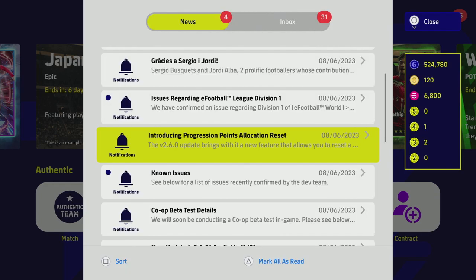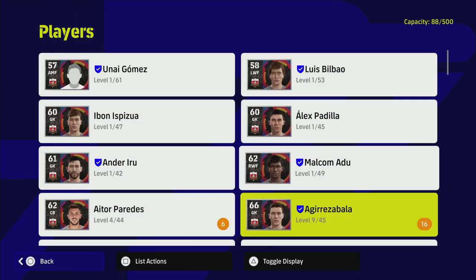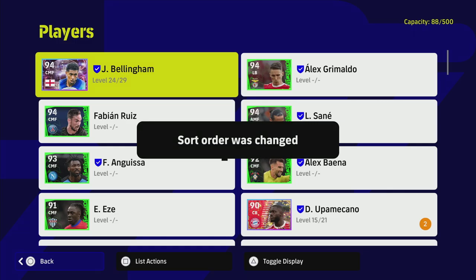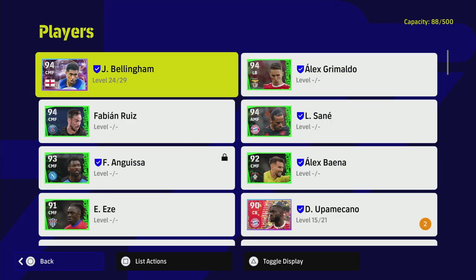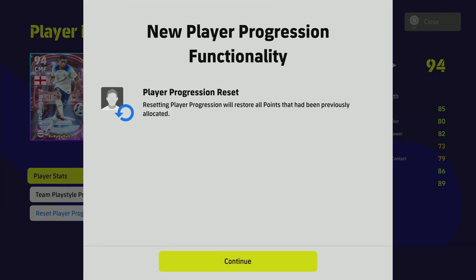We're going to navigate over to My Team, go into My Players, and sort by overall rating to get our best players in. So say for example I've trained up a player and maxed him out — we'll take Jude Bellingham as an example. This is a Highlight Showtime Jude Bellingham, and as you can see in his player progression, we have this new functionality.